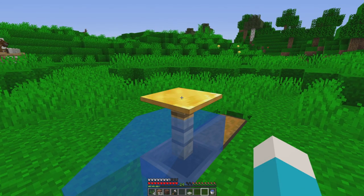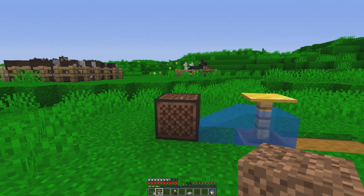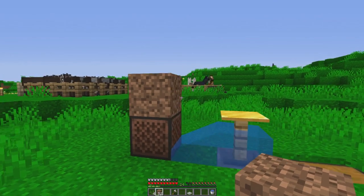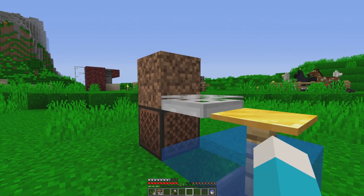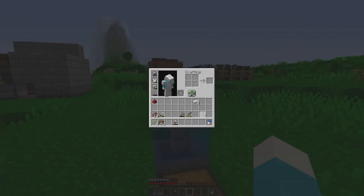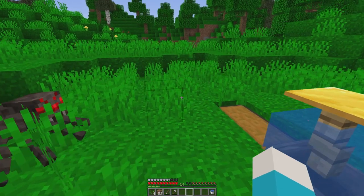On top of this we're going to put the pressure plate. Place our note block on a piece of dirt on top of it. Aim for the lower part of the dirt and just drop it in there. I believe that is it for the entire fish farm. You can remove the piece of dirt if you want to hear the note block.